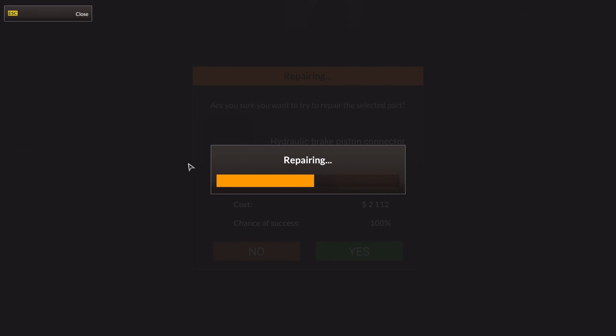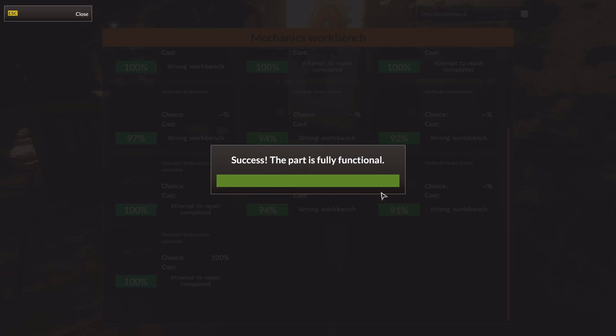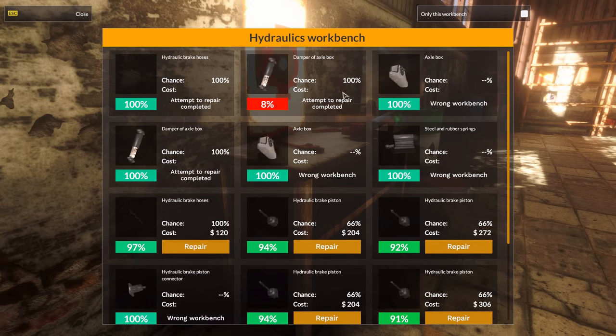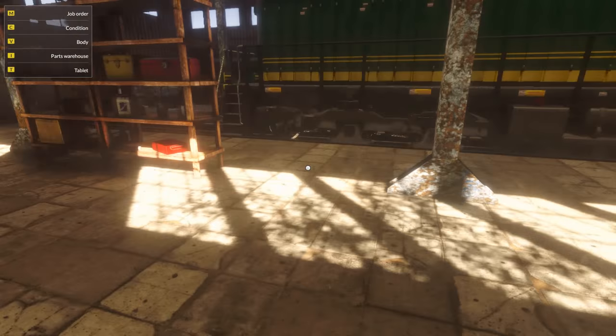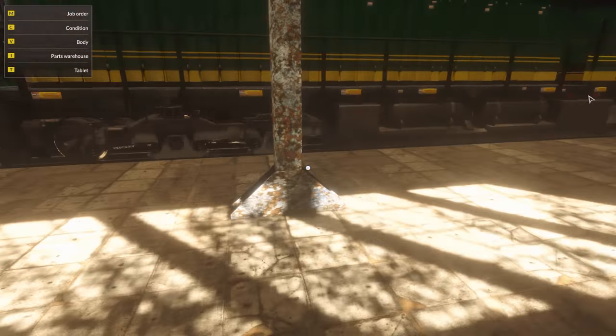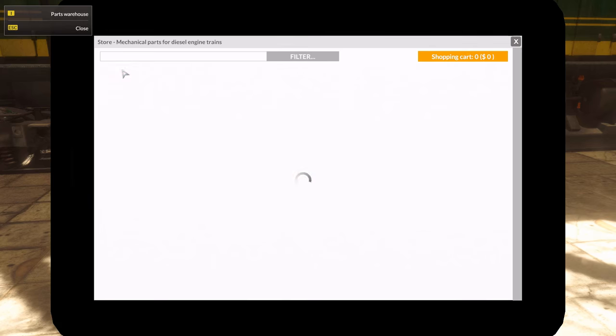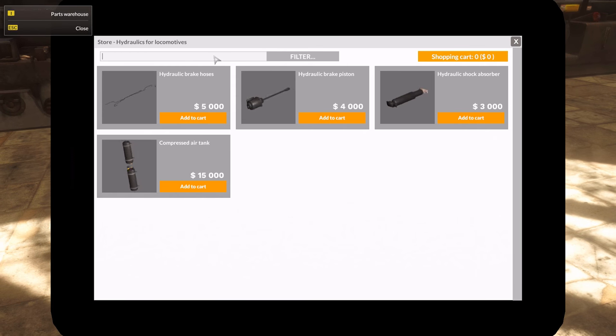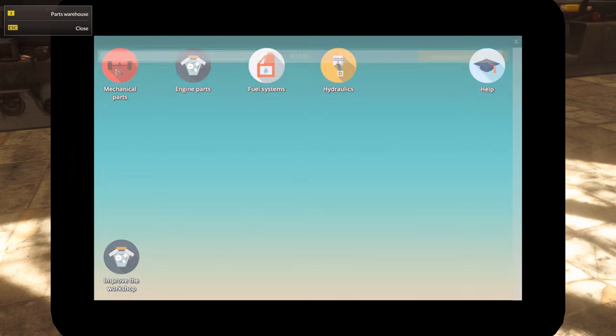I wish the little menu was a little faster. Nice. And if I go back to hydraulics I probably cannot — yeah, I cannot try to repair that again. So I will need to buy a damper of axle box, and it's a hydraulic system. Oops — I just said it was a hydraulic system. Wait — so it is a mechanical part.